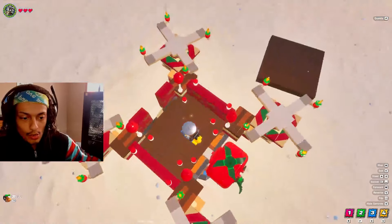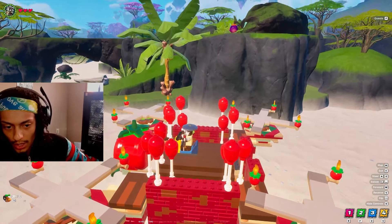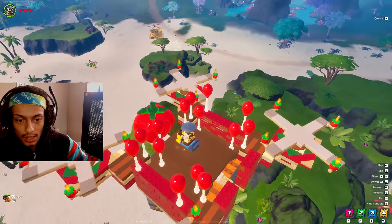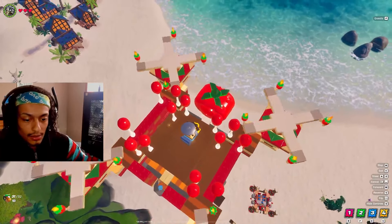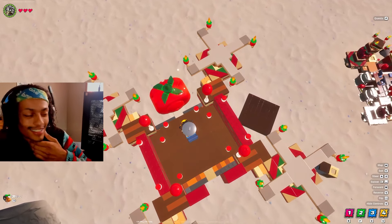I moved those back one stud closer to the back balloons — I was a little worried that they would destroy it but we seem good. Let's go ahead and prove that we can get these to spin, and we're turning in the air. Now we're going to drop the balloons — this is exciting!